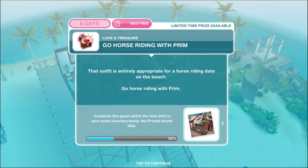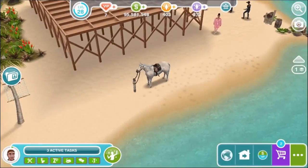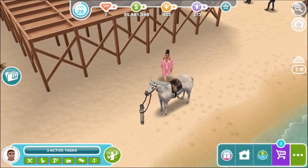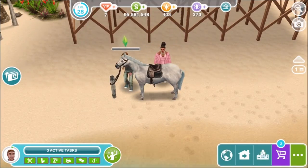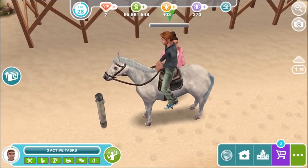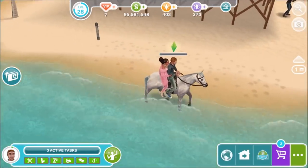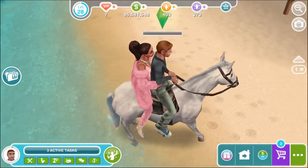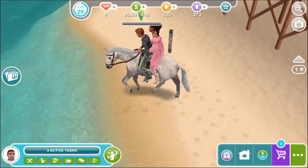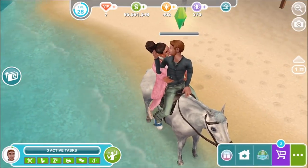Go horse riding with Prim for nine hours and 10 minutes. That outfit is entirely appropriate for a horse riding date on the beach! Prim is waiting patiently for her special date. She gets on the horse — this is so cute, two people riding together. Prim's pointing things out in the water with her arms around your sim — very cozy. The horse goes nice and gently, splashing around. They're definitely hitting it off.